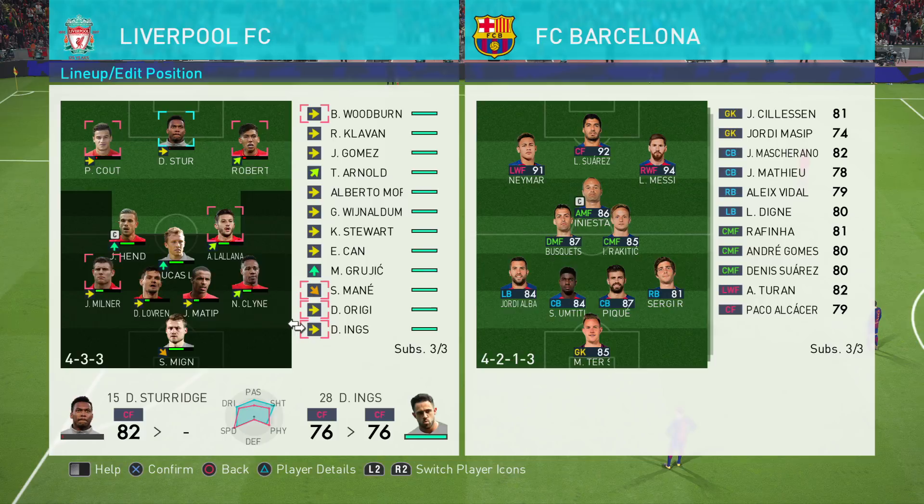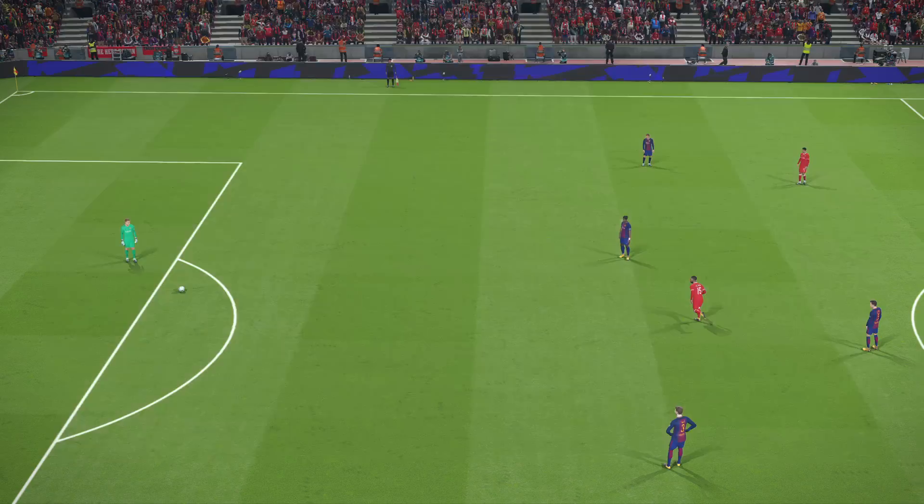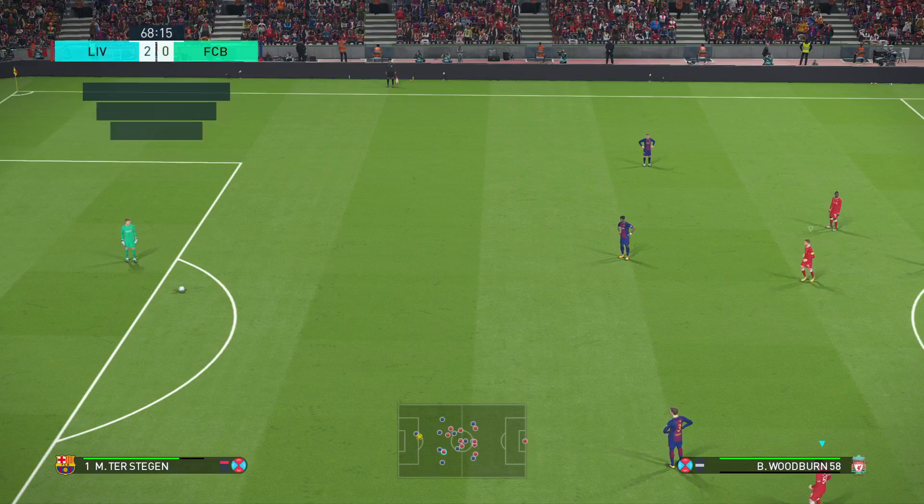Get Origi on, I guess. Coutinho's tired — let's bring on Woodburn, let's have a look at him. Actually, let's bring on Mane. I'm going to switch his position to right wing because it's his preferred position. Liking what I'm seeing so far.